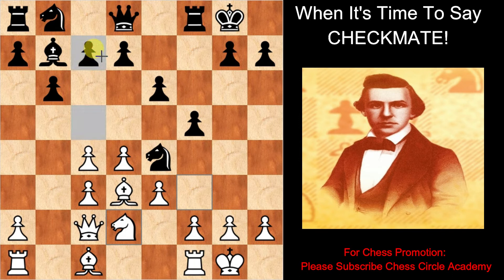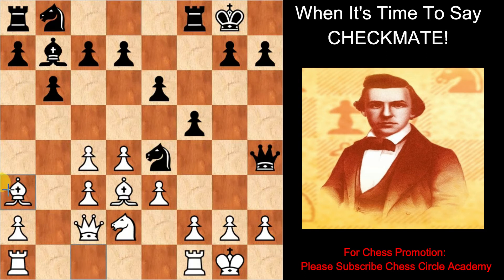Black moves the queen on h4. Black moves the bishop on a3. White attacks the rook and waits for black to move it. This is not a good move. Black knight into d2. White queen into d2.